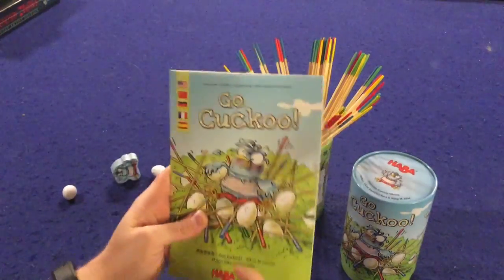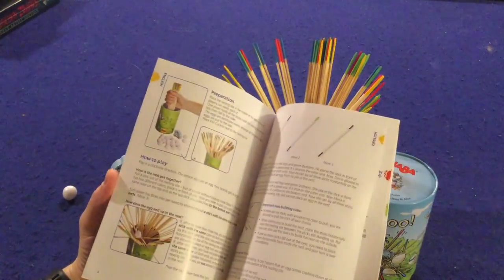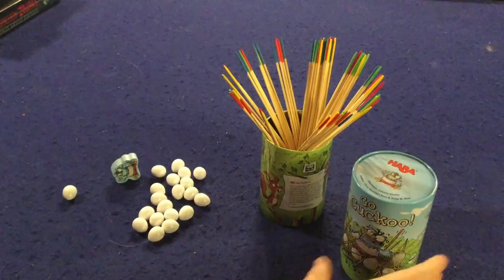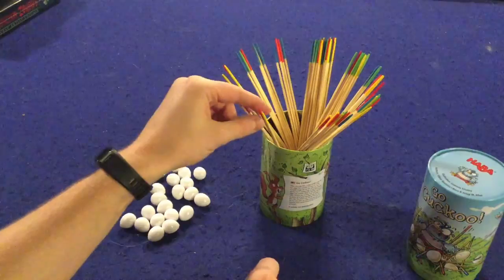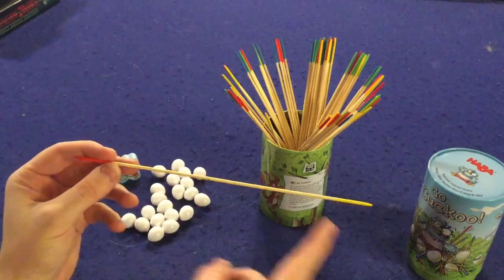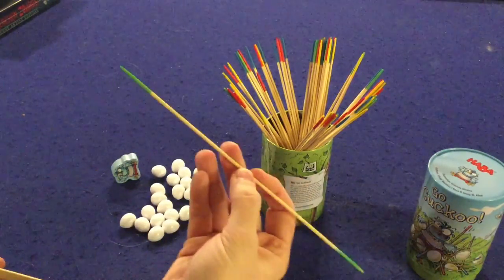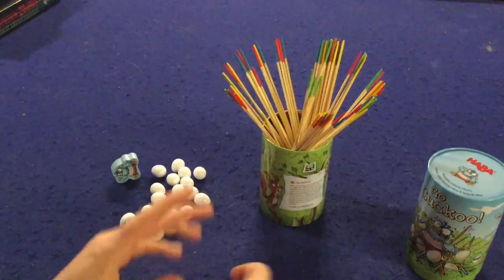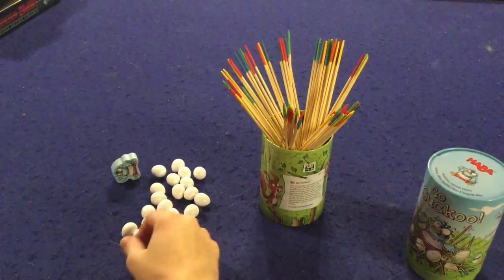Let's take a look at what's inside Go Cuckoo. First and foremost, you get a handy dandy rule booklet — you'll need the first six pages, double-sided, full color with pictures and illustrations, very well done. It should have you up and running in no time. Inside Go Cuckoo you're going to get a bunch of multicolored sticks. Generally they will have two colors on each side — red and yellow in this example. Sometimes you'll get ones that are matches, like green and green. You want to get those matching sticks so you can play your sticks on top of the bird's nest and then try to place your eggs on top.